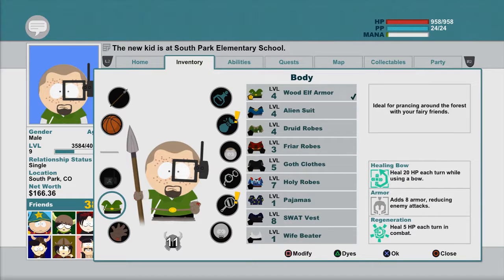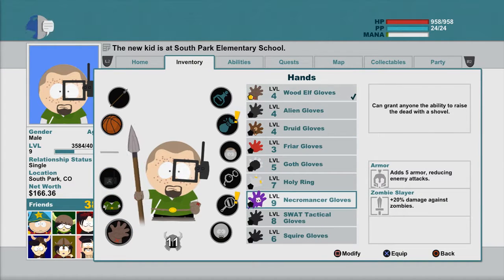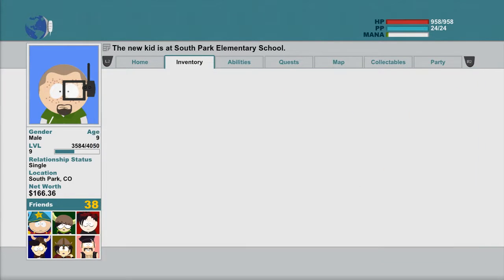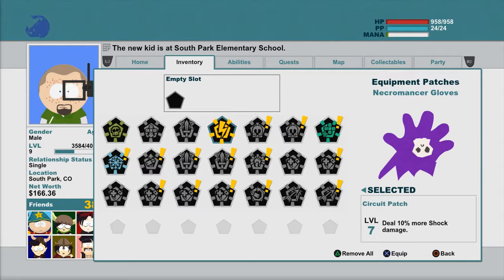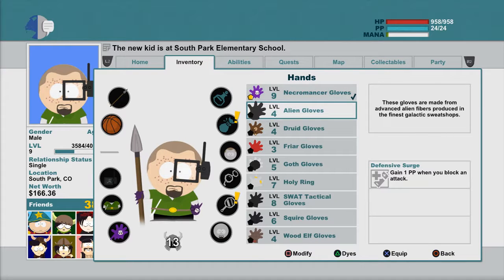Also I have the necromancer stuff. I don't have the robes or the hood yet, I don't think. The gloves might be useful — five armor, reducing enemy attacks, 20 damage against zombies. Let's see: deal 10 percent, add 7, adds 10, 2PP and additional 20 money, melee weapon damage inflicts 50 more damage, weapons do 40 more. Let's go melee because that's usually what I use, so we get the rest of the necromancer outfit.